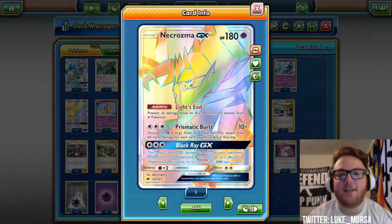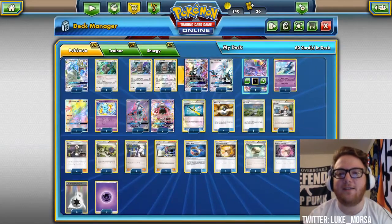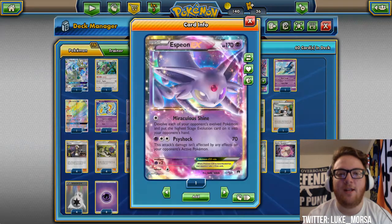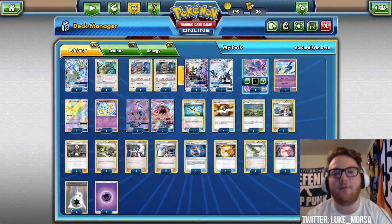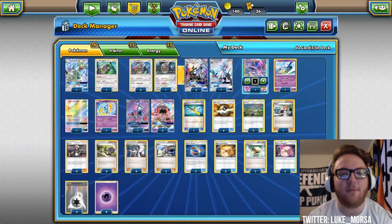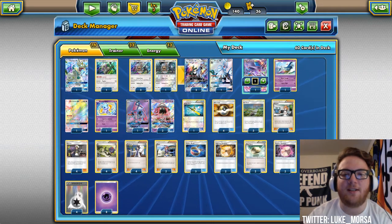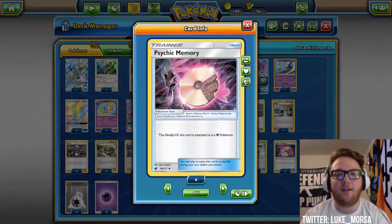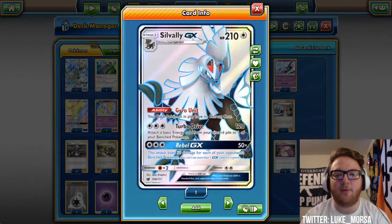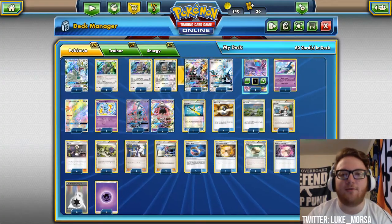Necrozma spreads the damage. Latios helps with spreading and hits for weakness on Buzzwole. Then Espeon EX lets you devolve everything. If the devolve isn't going to work — if you're playing against Big Basics, or they have a Mr. Mime, or you can't get the damage spread off — Silvalli GX hits for fighting weakness and psychic weakness with its memory cards. Silvalli GX also does a lot of damage with Rebel GX, and we also have Drampa as a big hitter.